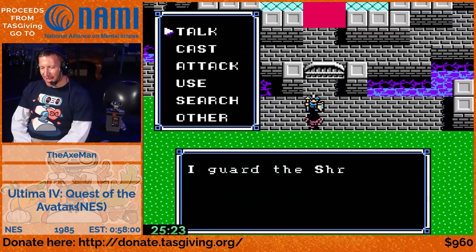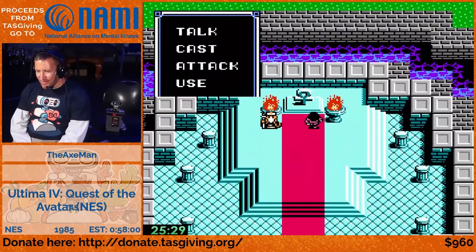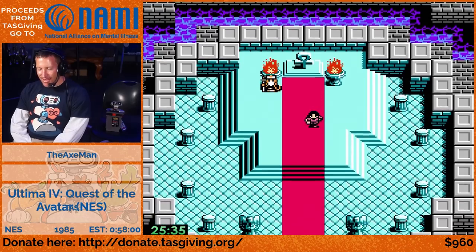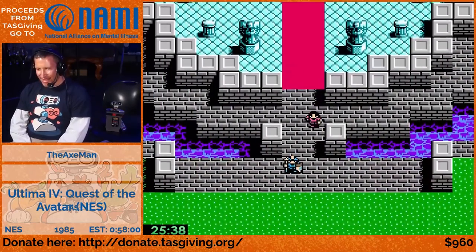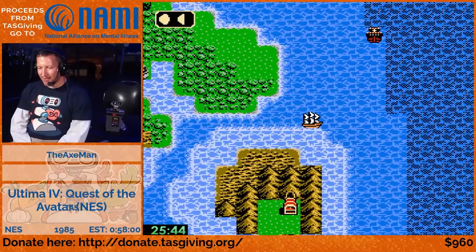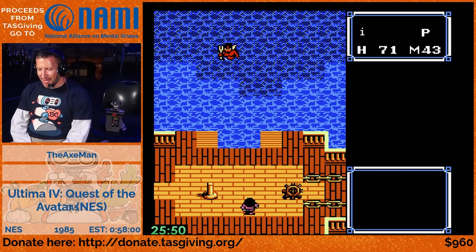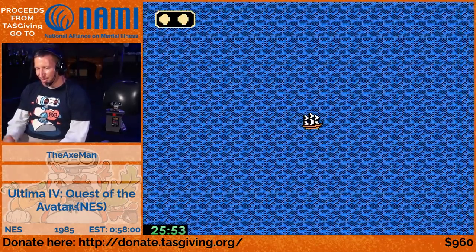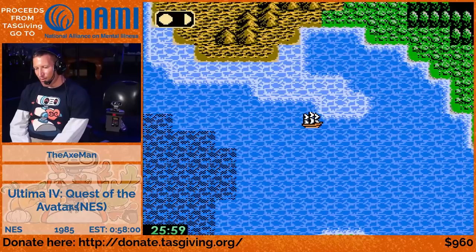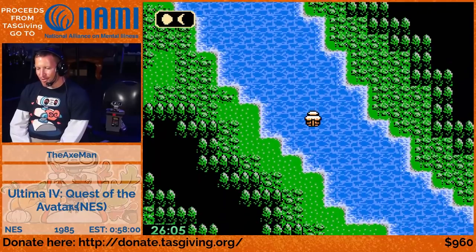How many virtues have we got? We got compassion earlier, so this is number two - the Shrine of Honesty. Every time you meditate at a shrine, you get to pick one, two, or three cycles. For getting Avatarhood, we only pick one cycle. If you pick more cycles the cooldown is longer - if you try to meditate again too soon, it says 'thy thoughts are still weary.' The cooldown is 60 steps in the outer world.